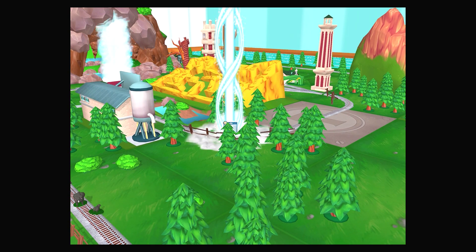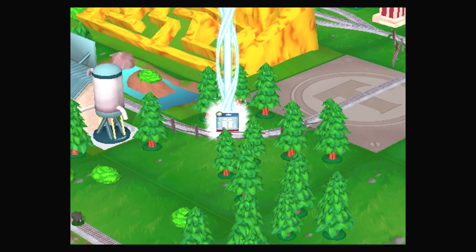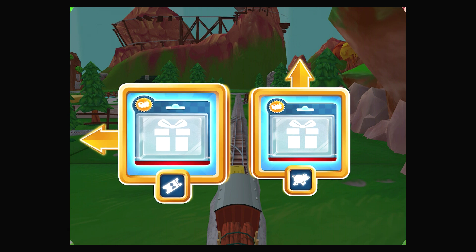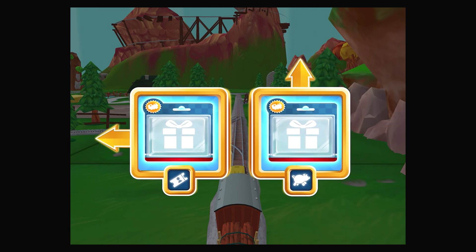Let's go find that toy! Which way do you want to go? Left leads to the Great Waterton Station. Forward leads to the pig farm.